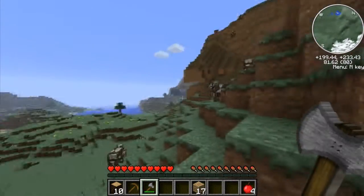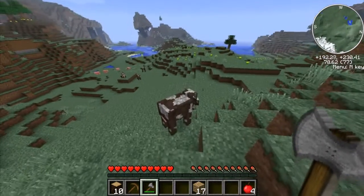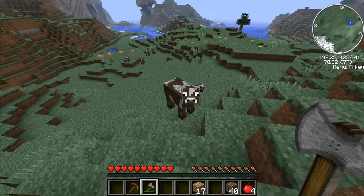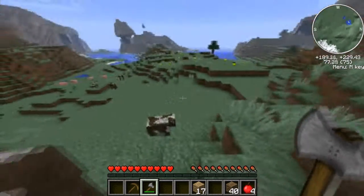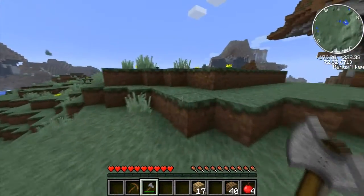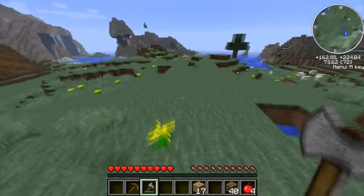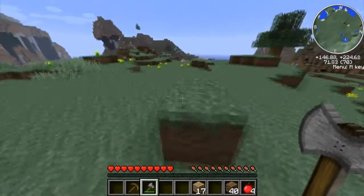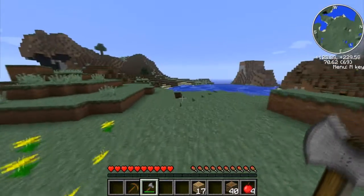I also have Rei's Minimap, as you can see at the top right. We have cows - cows go moo. I got spruce wood. We also got piggies. This mod pack is TechIt - if you guys don't know what TechIt is...